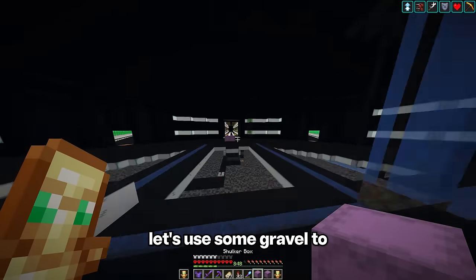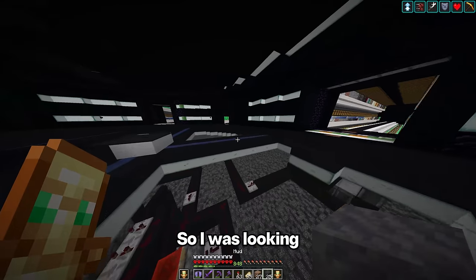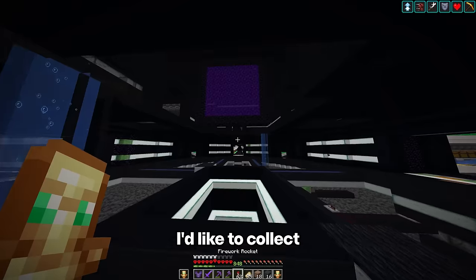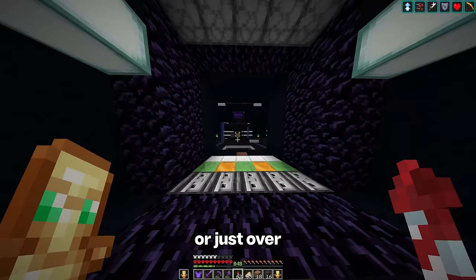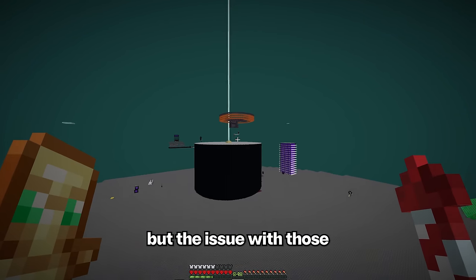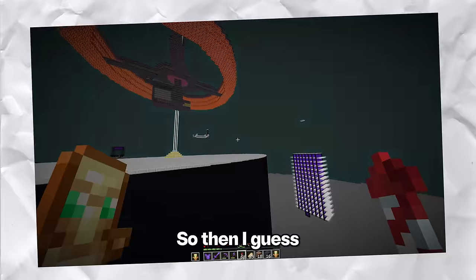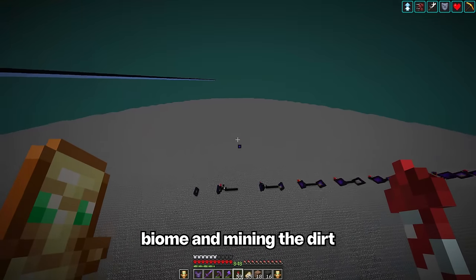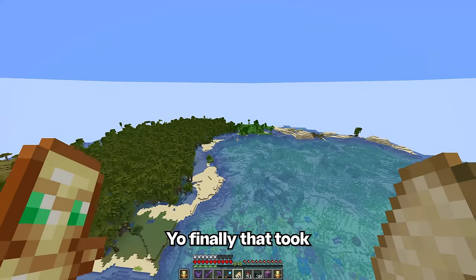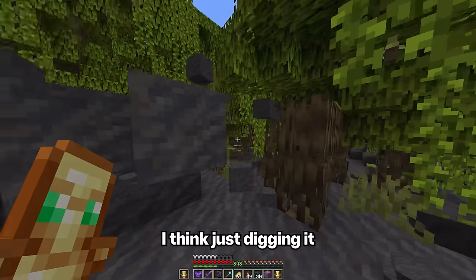Now that we got all the dirt, let's use some gravel to make coarse dirt — four shulkers should definitely be enough. I was looking at the new 1.19 blocks and I absolutely love the mud blocks, and I even more love the packed mud blocks. I'd like to collect about 10 shulkers of mud in total, or just over 17,000 blocks. There are mud farms that I've seen, but the issue with those is that they're slow and they use dirt, which doesn't really make sense because then I'd have to go out again and mine more dirt. So that leaves the option of finding a mangrove biome and mining the dirt. Yo, finally — that took like 30 minutes. Honestly in this case, just digging it up is faster.